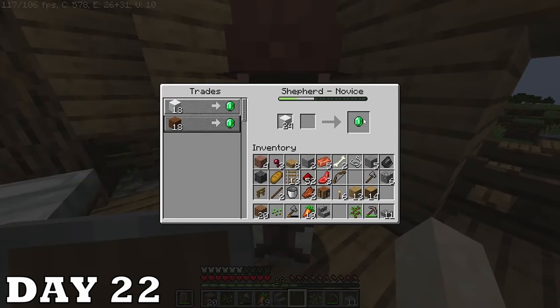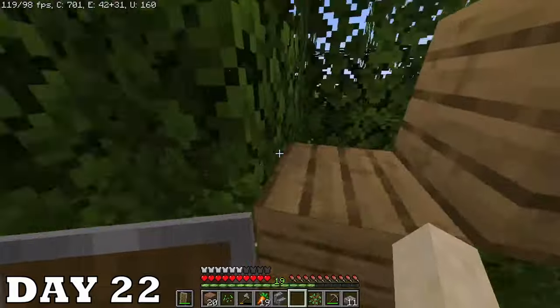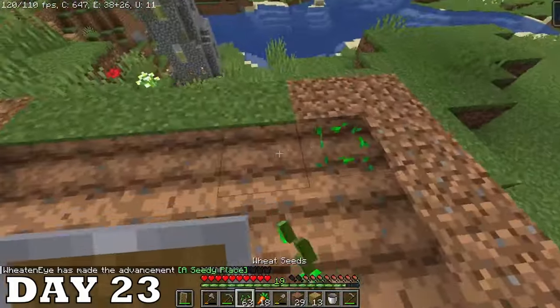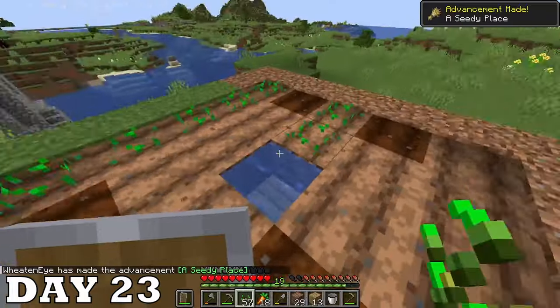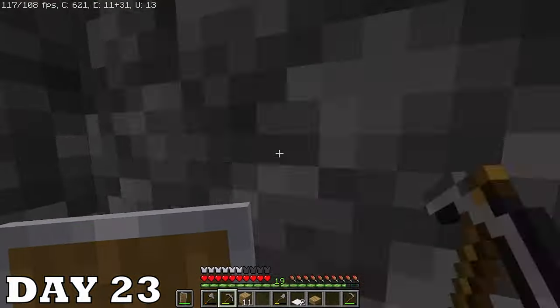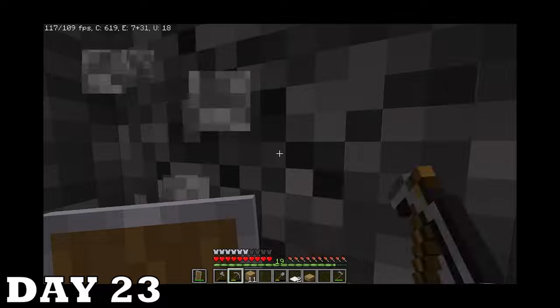On day twenty-two I made a singular emerald off all the wool — get used to it, this really isn't going to be that profitable. I must have still been committed because I made a farm for wheat to breed the sheep and also a little food for myself. And then I just mined an outrageous amount of cobblestone — I think I might have a disease.